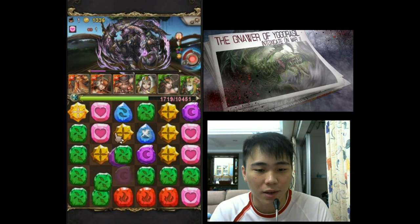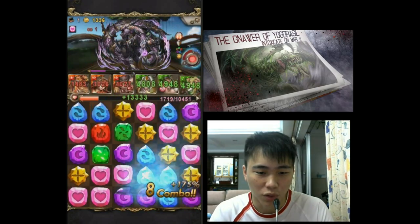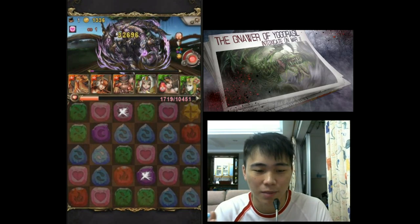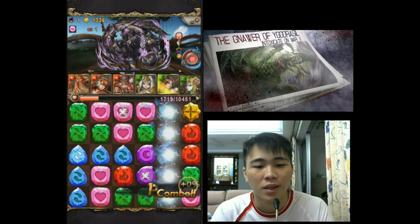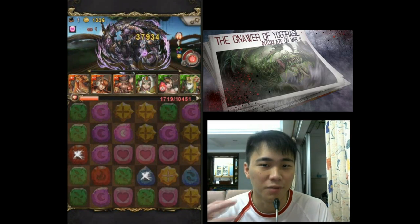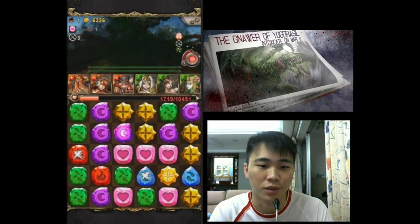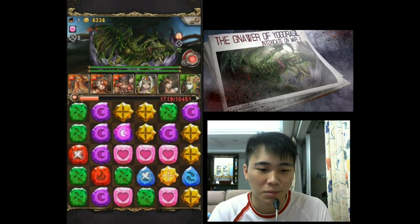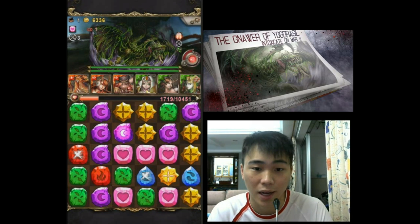Okay, so near the end of this battle they decide to troll me with the weathered runes. I have a Dark rune which is weathered so I can't dissolve it — okay fine, I'll just leave 1 weathered rune on the board. Then it resets the board and now I have Water and Fire weathered runes. Basically a troll, but managed to survive it anyway.